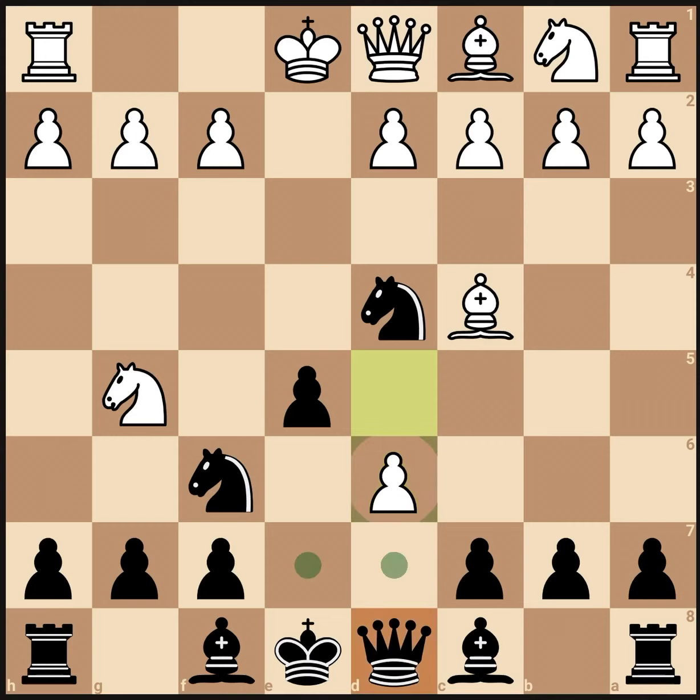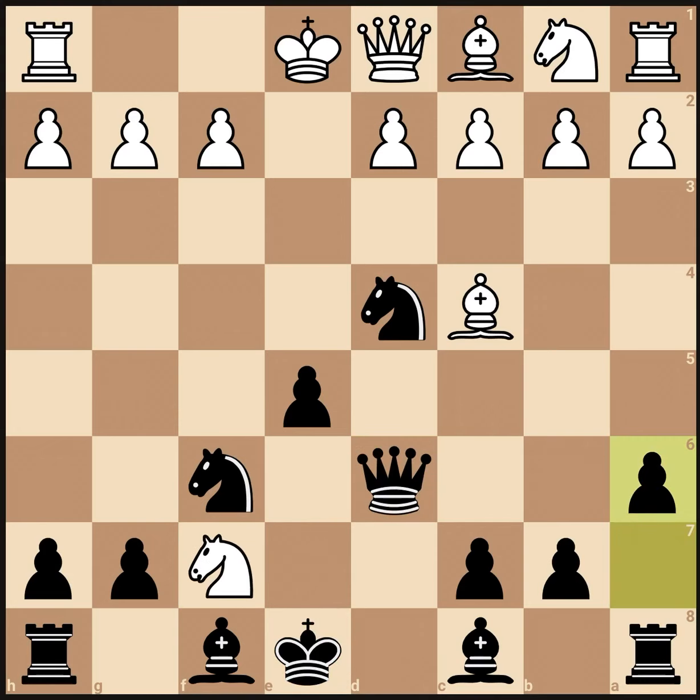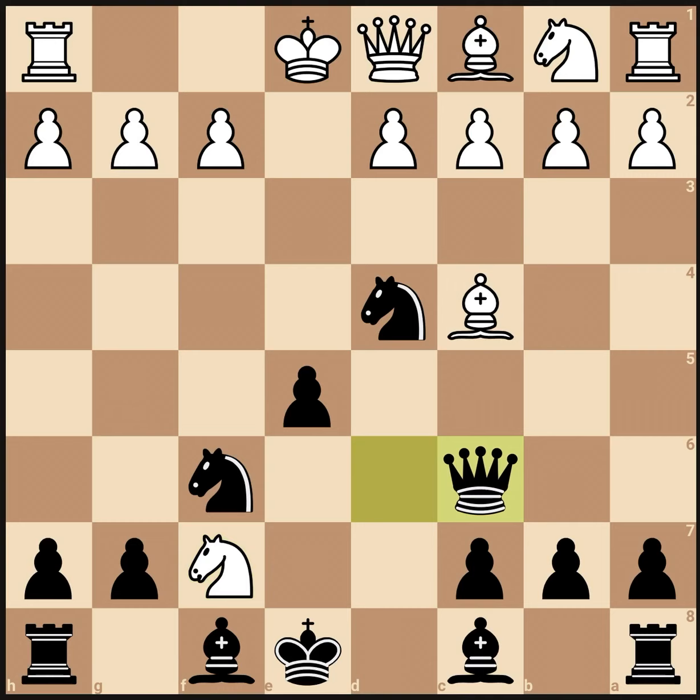Now, we're not even going to worry about that. We're going to play queen takes d6, taking that pawn back. But now your opponent can play knight takes f7 with the fork on the queen and rook. If you make a bad move, he could easily take your queen with check. So now we must get our queen out of the way, attacking the bishop, and we're also attacking the g2 pawn. Remember that — that's going to be very important.